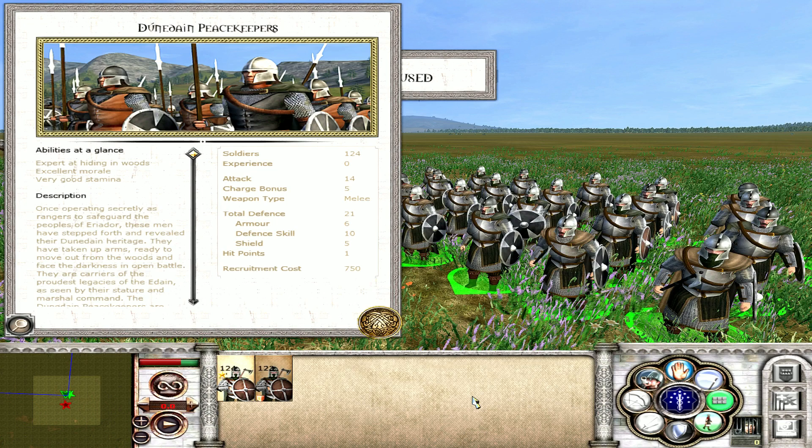Coming in at number 10, we have a unit of upper mid-tier line infantry from the Kingdom of Arthardane: the Dunedain Peacekeepers. Their picture there may still be their old variant which used spears, but they now use a one-handed axe and a round shield in combat. There are probably better units of line infantry than the Dunedain Peacekeepers in the game — the Elven factions tend to have some very nasty line infantry, as do some of the other Kingdoms of Men. The Romenna Abarim, for example, are pound for pound probably better, having the armour associated with Numenor plus a very high attack.